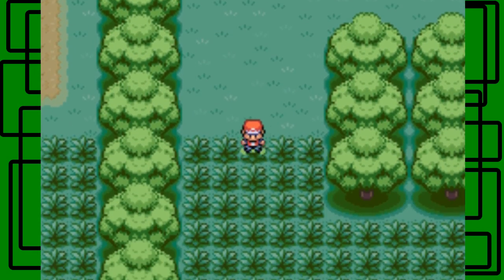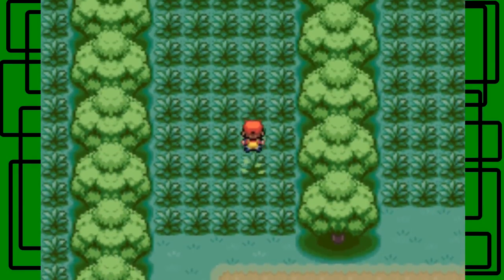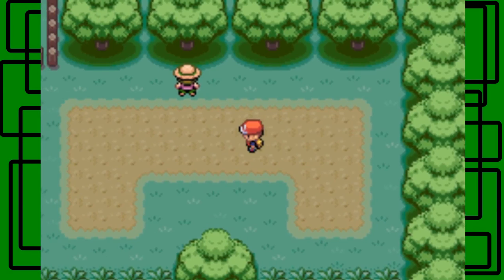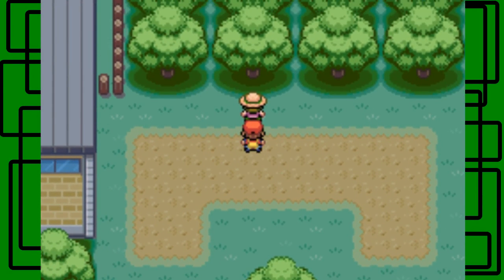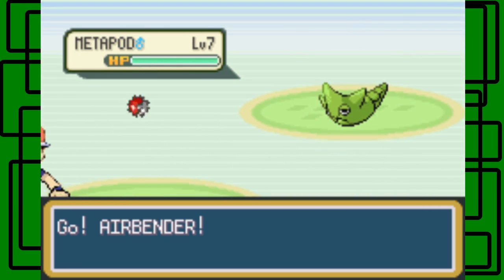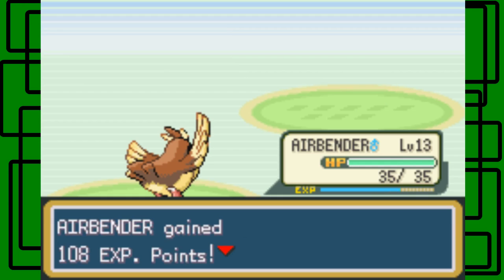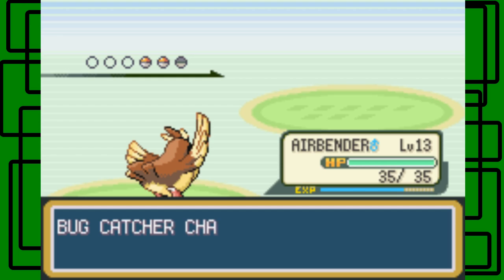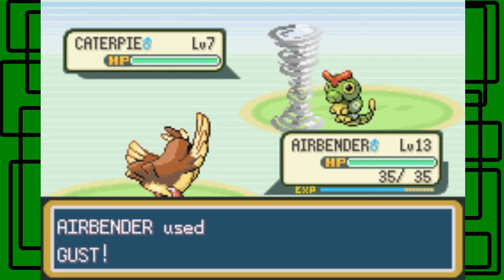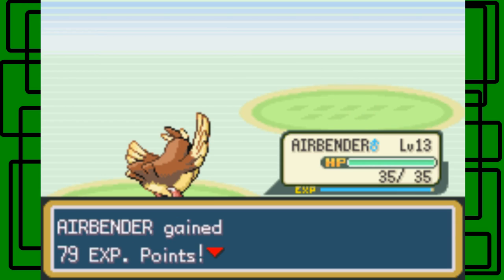Coming up is a large area of tall grass. I ran into a Caterpie that was level 3. There's a trainer here who has Metapod and Caterpie. He sent out a Metapod level 7 that wants to evolve. One hit KO on that! Then Caterpie is staying - maybe for the Weedle or Kakuna that's possibly going to come out next. Airbender is working hard.